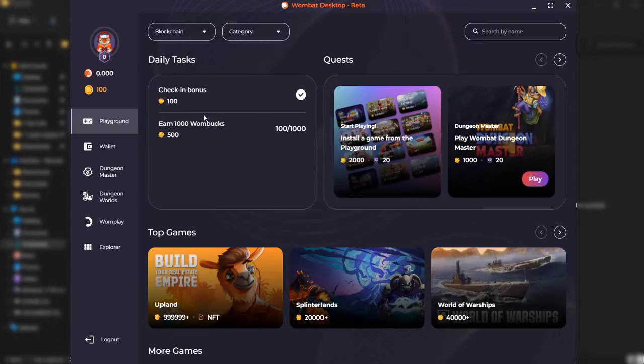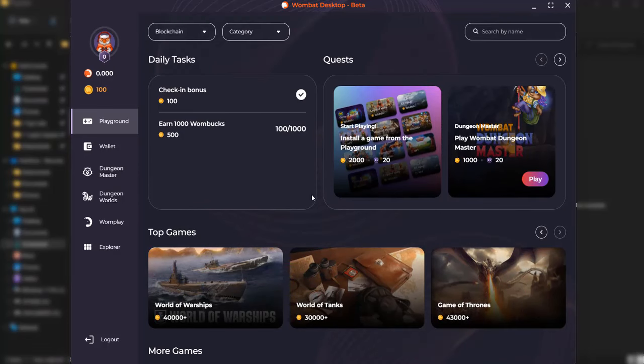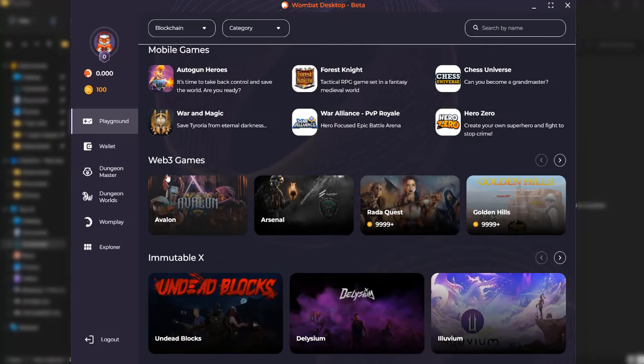In the Playground section you have options like Top Games, Mobile Games, Web3 Games, and Immutable X. Check out the Hot Games section for the most exciting games like Upland, Splinterlands, World of Warships, World of Tanks, and Game of Thrones. In the Web3 section you'll find games like Avalon, Arsenal, Read-a-Quest, and Golden Hills, and in the Immutable X section there are games like Undead Blocks, Delysium, Illuvium, and many more.